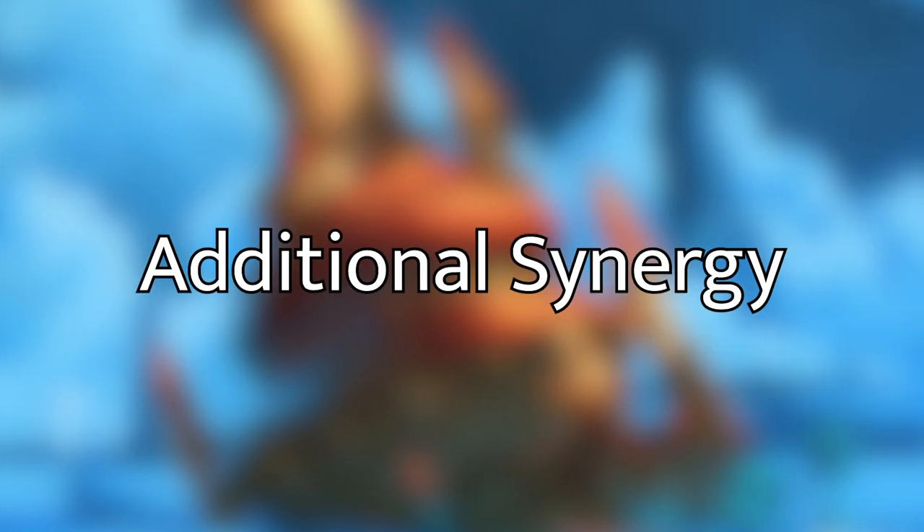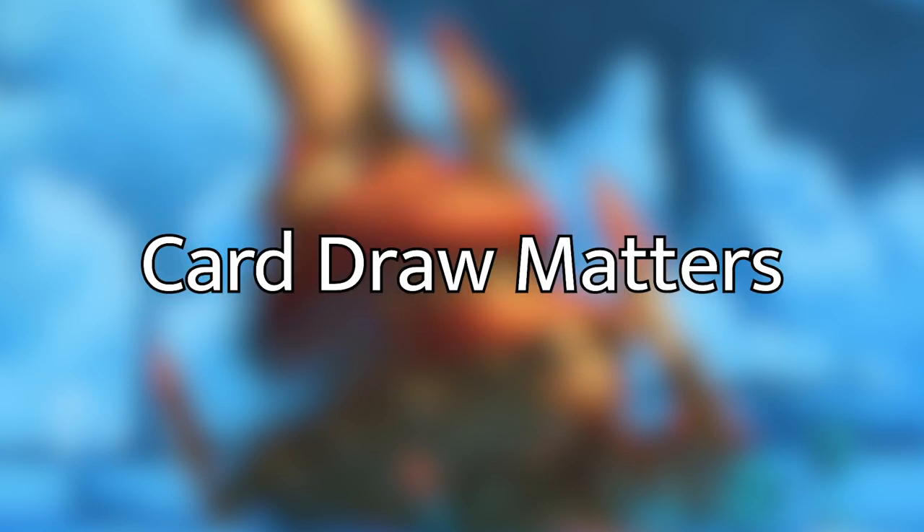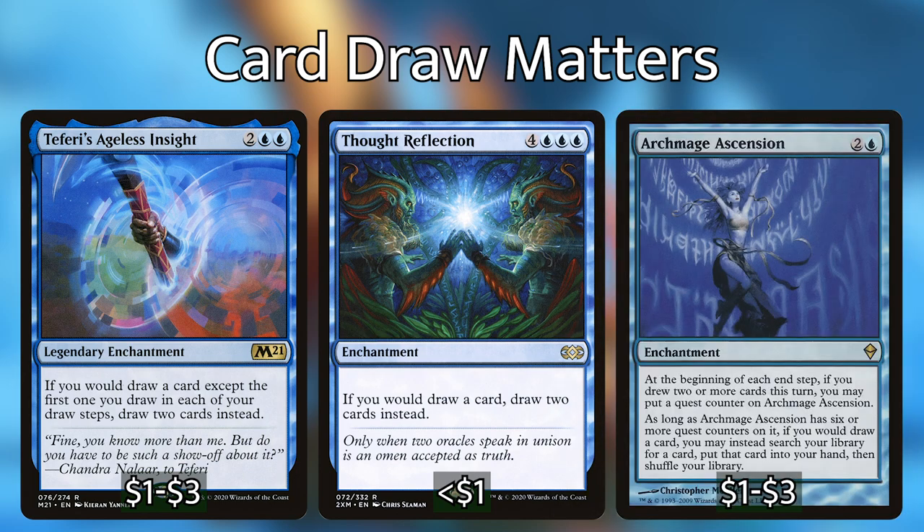Now that we've covered the high synergy cards, I wanted to mention 2 more synergies to pay attention to when building your Elgeth deck. The first theme is card draw matters — spells that care about you drawing cards. There are a lot of these, far more than ones that care about scrying, and they'll get you more advantage out of your card draw. Three examples are Teferi's Ageless Insight, Thought Reflection, and Archmage Ascension. The first two will just double your card draw, so all those efficient scry spells will draw you even more cards with Elgeth out. Archmage Ascension will make you a target and is a little hard to get going, but it lets you tutor any time you would draw, and drawing 2 or more cards each turn will not be difficult in your deck.